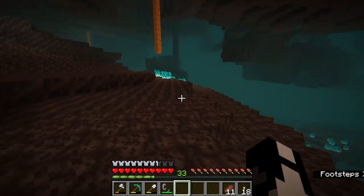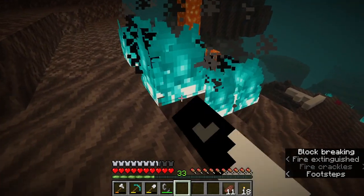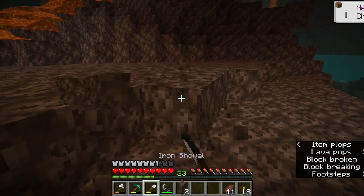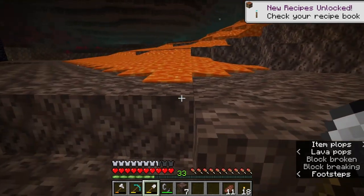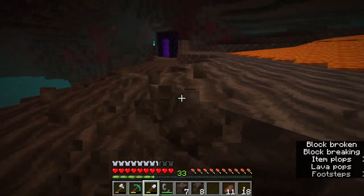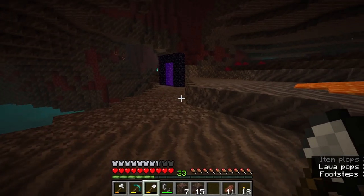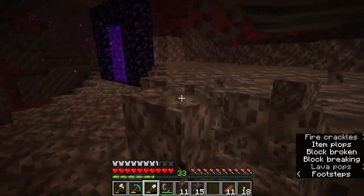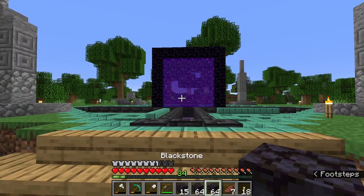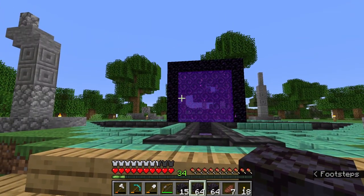So what am I looking for here in the nether? I actually want blackstone, as strange as that sounds. I want blackstone. Might as well grab some soul soil — soul soil is actually a really, really cool texture block for roads and whatnot, so we'll take some of that. There was a basalt delta not too far away that I was able to grab a whole bunch of blackstone from.